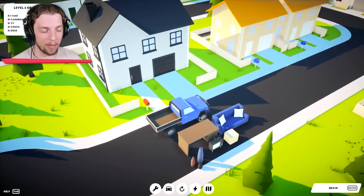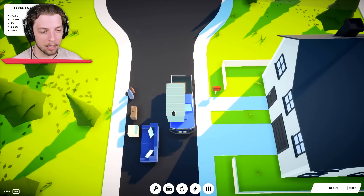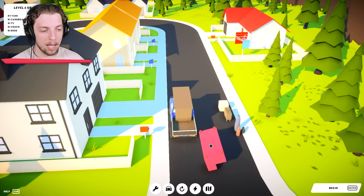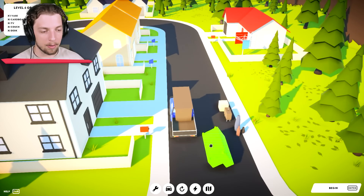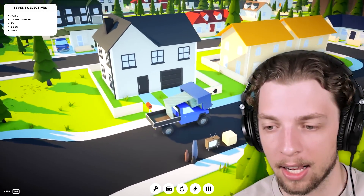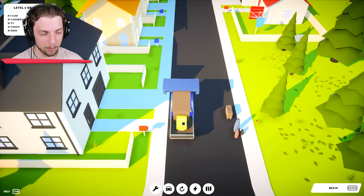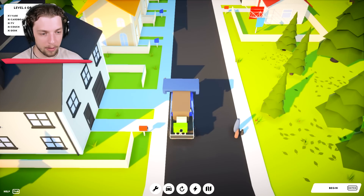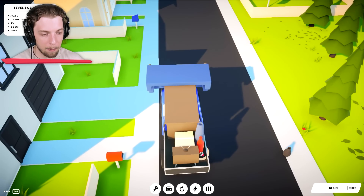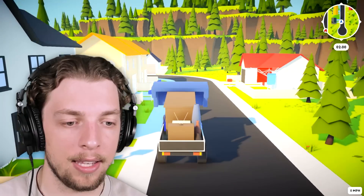Wow, that is a lot of stuff. How the heck are we going to fit all of this? We might have to get a bit creative here. What if we kind of flipped it upwards? There's no way this is going to work, but it is getting super weird now. We're going to put the box there, put the TV there. And then I'm guessing these are vases — my bet is that these things break, so it might not be the best idea. But let's see how we go.